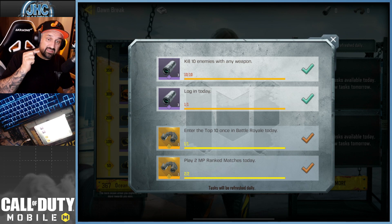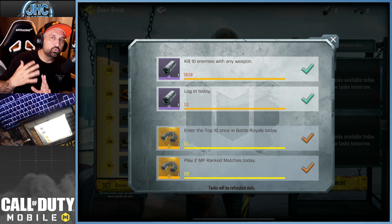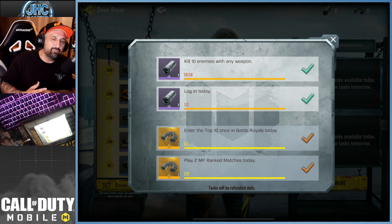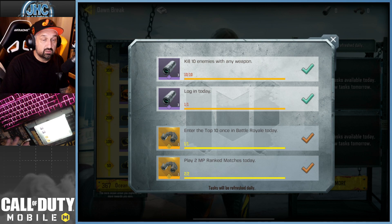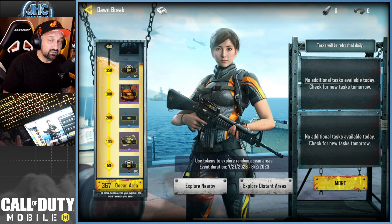The bigger challenges give 100, 95, or 150 — for example, a top 10 finish in BR or playing two ranked multiplayer games. You don't even need to win, just play two games. For speed, do two TDM matches — win or lose it's done. A top 10 in BR can take 15 to 25 minutes, so that one takes longer.